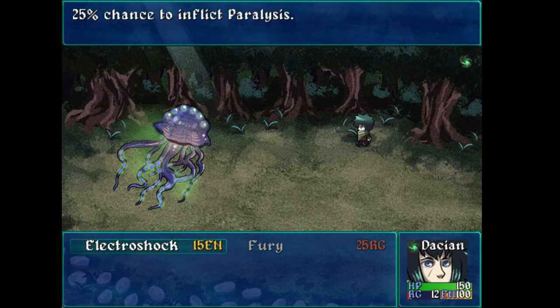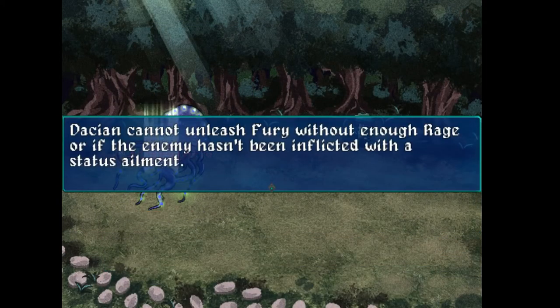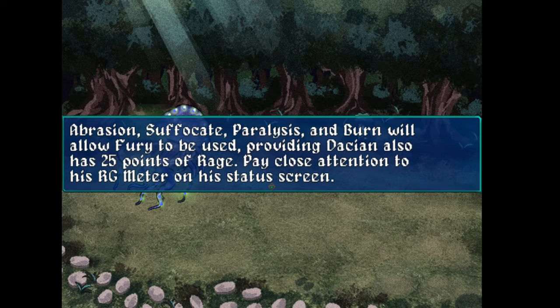The magic ability can inflict Paralysis — 49 damage and it inflicts Paralysis. So apparently you need to have enough Rage, and the enemy has to be inflicted with a status ailment in order to use Fury. The status effects we're looking for are Abrasion, Suffocate, Paralysis, and Burn. And you have to have at least 25 points of Rage. I don't know what Abrasion, Suffocate, or Burn do — those are the four I need to look at in order to use Fury.